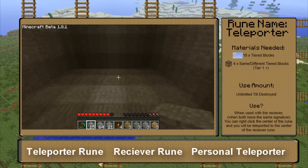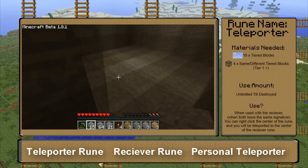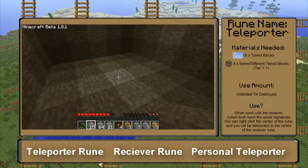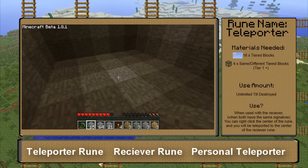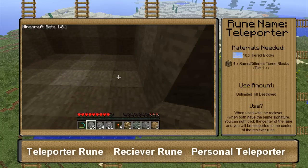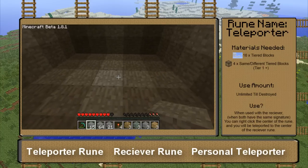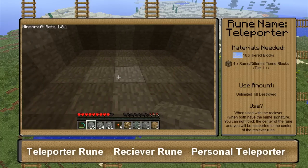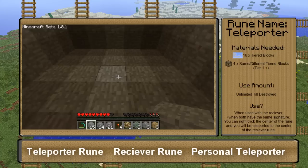First off, you're going to want to find out your area that you're going to be making your teleporter and an area you're going to make your receiver. A good area for the receiver would be maybe a mob trap that you've made and it's way too far to actually walk to it yourself. And then you're going to have a teleporter maybe in your main base, or maybe in a teleporter hub with a bunch of teleporters in it.